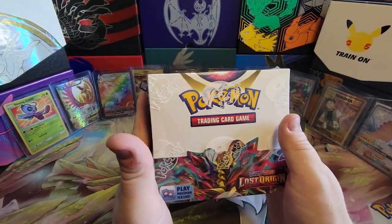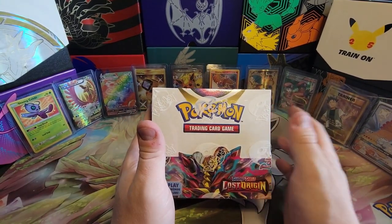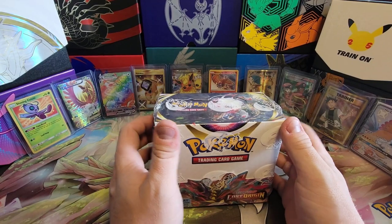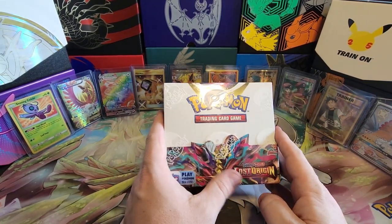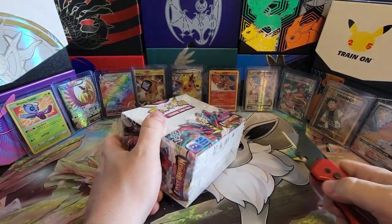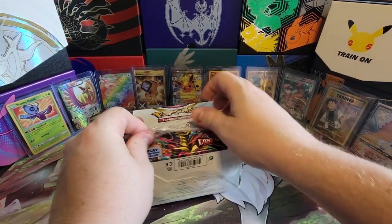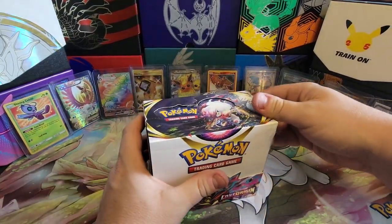Definitely need to open more of this stuff. The cards I'm looking for today: Giratina, Rotom V is the one I really would like, Aerodactyl V-Star, Rainbow Aerodactyl V, Giratina, or Galarian Perserker V would also be fantastic to get. I received this box from Danny Fantoum at Pokemon Regionals, which is very cool. He's a good guy to do business with. Didn't know he was also from the local area of Wisconsin that I'm in, so that's pretty cool.